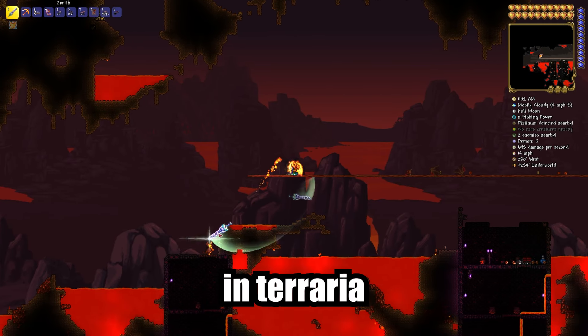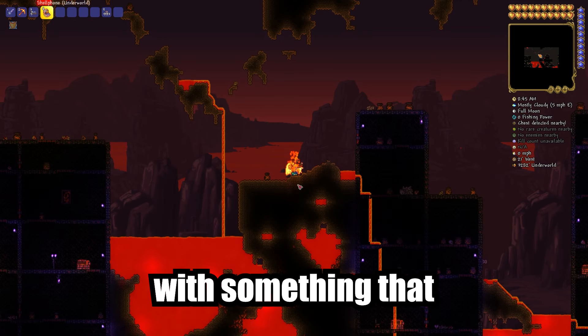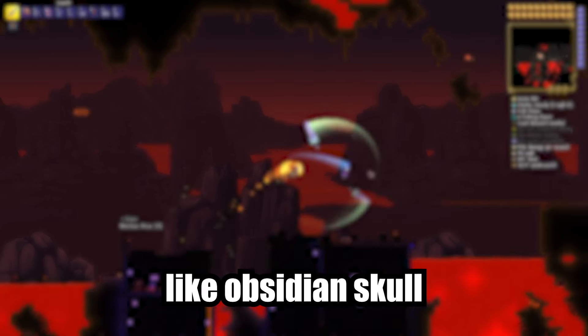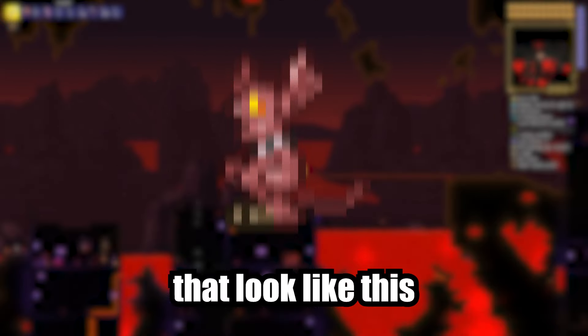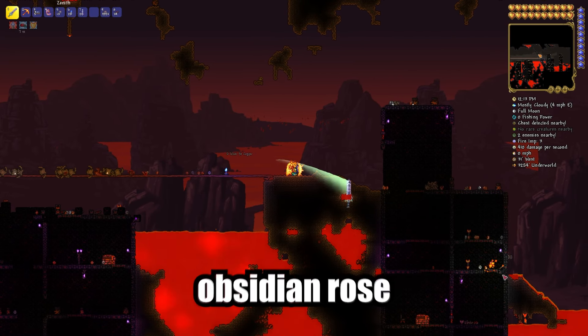I'll show you how to get Obsidian Rose in Terraria. For that, go to the underworld with something that can protect you from burning, like the Obsidian Skull or Lava Charm, and start killing mobs called Fire Imps that look like this. They have a 2% chance of dropping the Obsidian Rose.